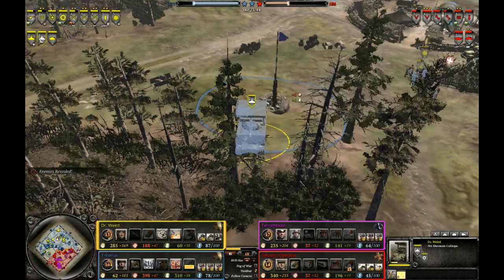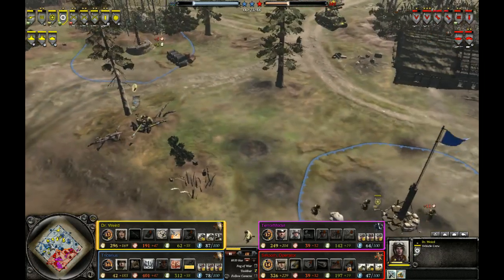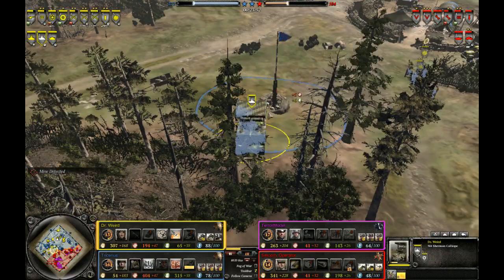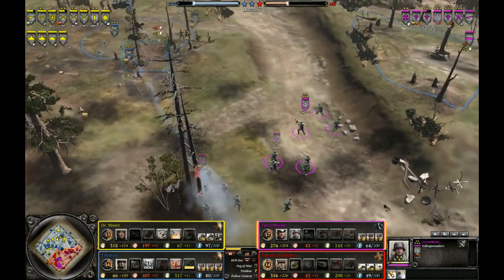At the same time, Matthias did go for two Calliopes, and he also has two Shermans — so this is very scary out of Matthias. Right now the two Calliope combination is very powerful in both 1v1 and 2v2, and also obviously in bigger team games.